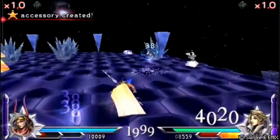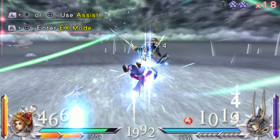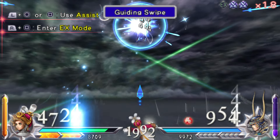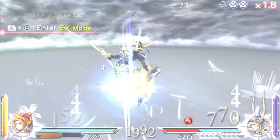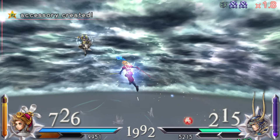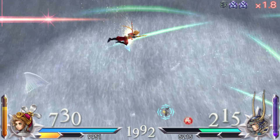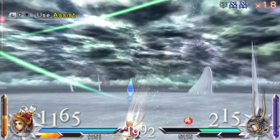Because of his run speed, assists, and Strength Booster, Onion Knight is a bit stronger in this game. He can do quite well versus most of the roster, besides some of the more overpowered characters. High B+ tier, or lower A tier.